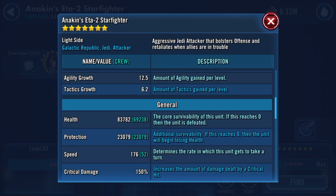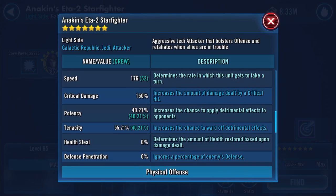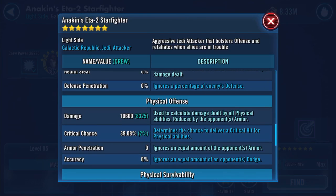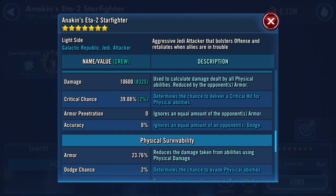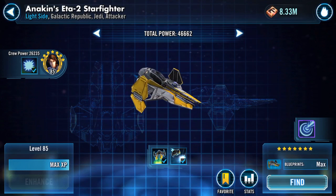Speed is 176 — that increased by five. Potency definitely went up there, and tenacity I'm assuming did as well. Damage is 10,600 — whoa. And crit chance is 39.08. The other stats will remain the same.